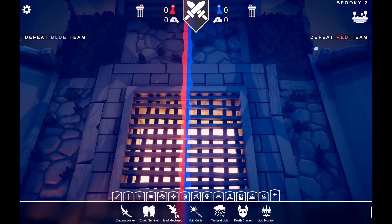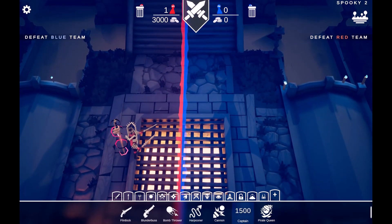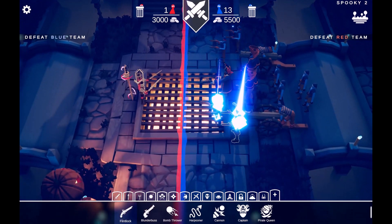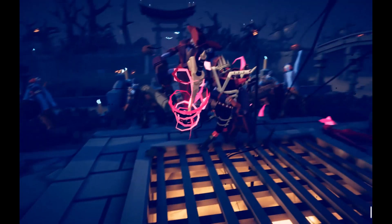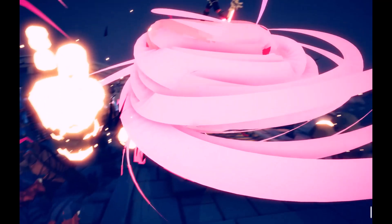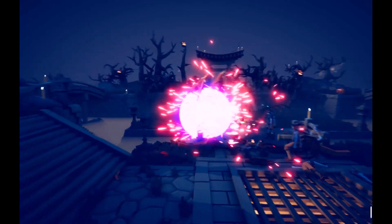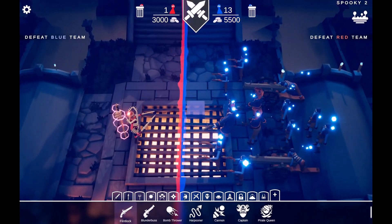For the final unit of evil, the Void Monarch. That is a lot of bones! How will you do against a pirate captain, two cannons, two harpooners, four bomb throwers, and four flintlocks? What is going on? It turns into a demon!